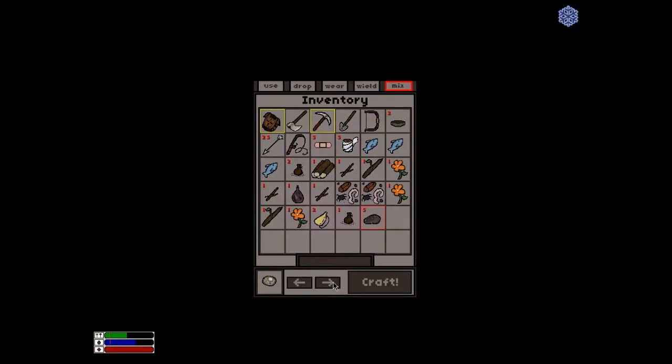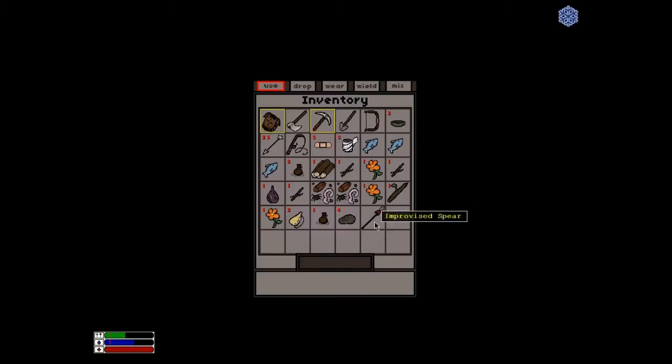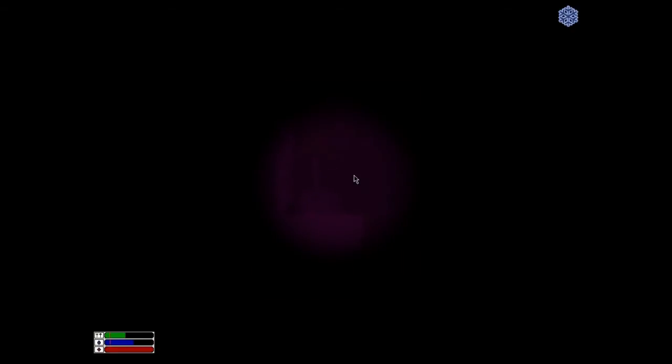What about this rock? I'm going to make this. It's a rock spearhead. What if I combine this and this? Made something better — I got an improvised spear to hunt. That's kinda cool.